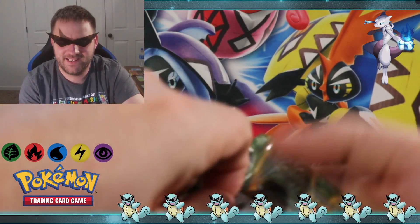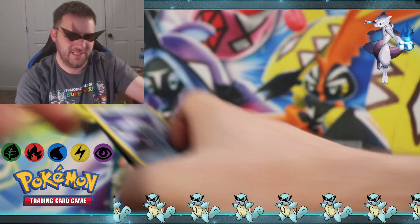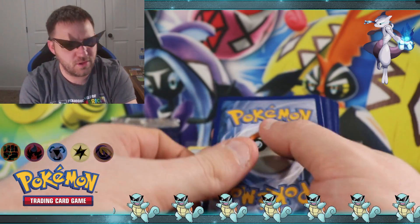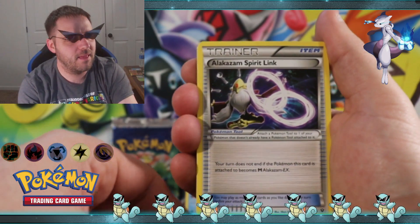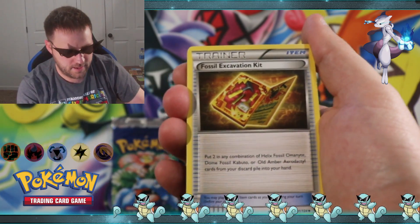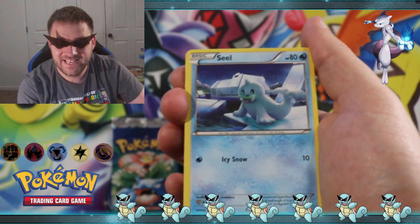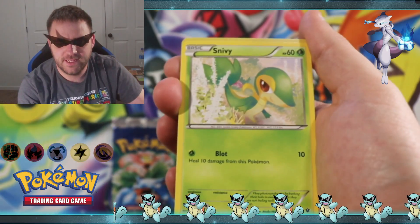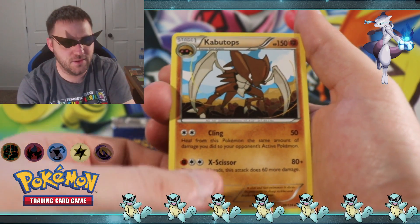Start with the X and Y. Hope everyone's having a glorious Saturday, enjoying the day off school or a day off work. If you're not off work, I hope you watch the video later and enjoy some time off. We got: Alakazam Spirit Link, Fossil Evacuation Kit, Wormadam, Seel, Snorunt, Fennekin, Jigglypuff, Snubbull, reverse holographic Volaby, and Kabutops is the rare.